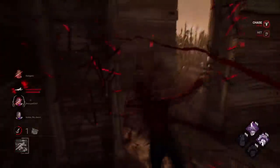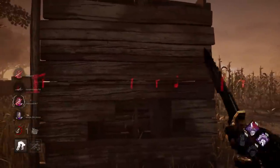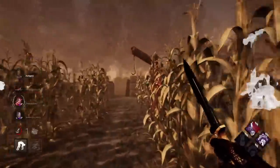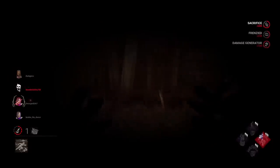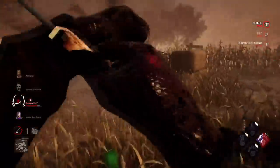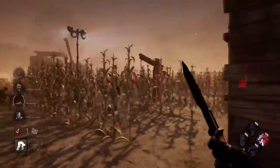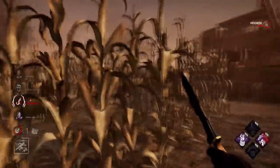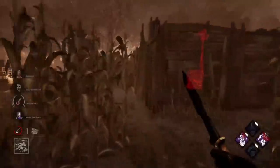All righty, there we go. We lost a couple of gens in that chase. We got Thrilling Tremors up and it looks like they're working on the gen way in the back here. Buongiorno — there's a crying Yun Jin Lee around here. Down she goes. Looks like they didn't get back on the gen — that's okay. We do know that somebody is actively working on it. Let's go ahead and pop this — I would imagine they went back and touched it. They did. Lovely.